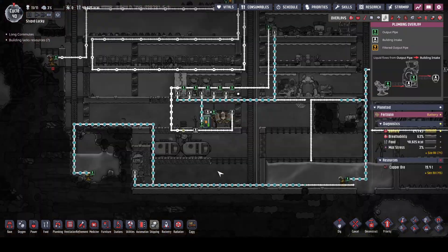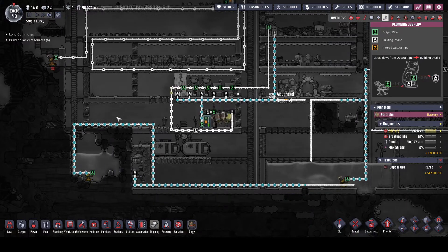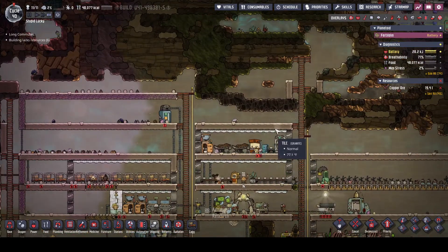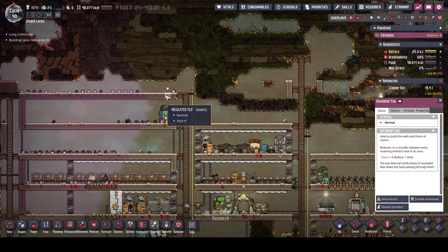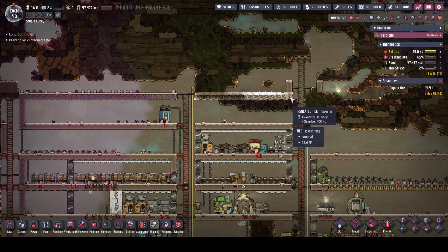We're gonna suck all this water up eventually — that'll get taken care of. We need to build another mess hall because we're gonna need another one.